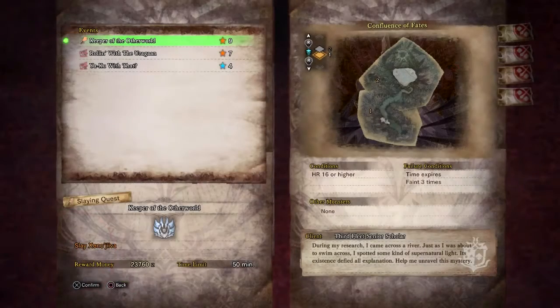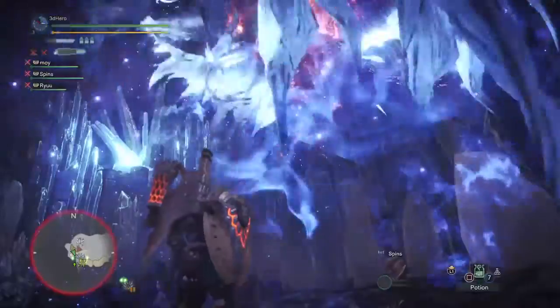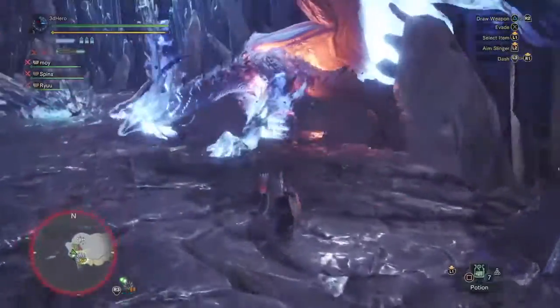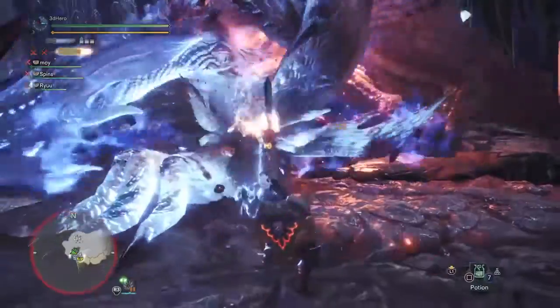Next up we have the Keeper of the Otherworld event quest which puts you up against Xeno in the Confluence of Fates area. This is a 9 star quest where all you have to do is slay the Xeno and collect your rewards. Pretty simple and straightforward and an ideal place to gather more of his parts for crafting rather than wait for him to become optional over time.